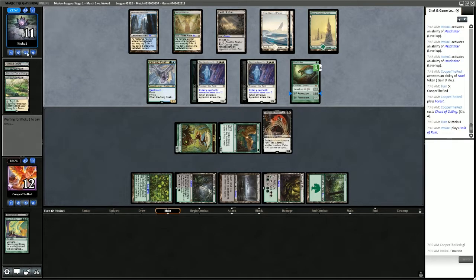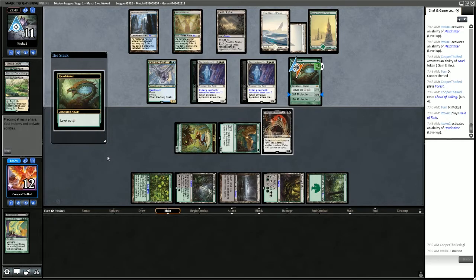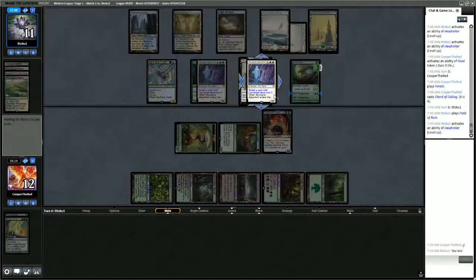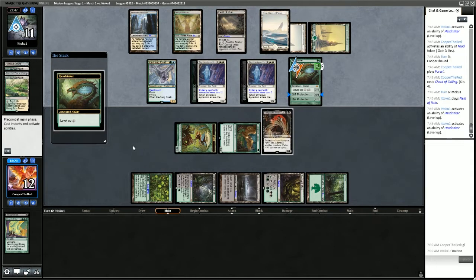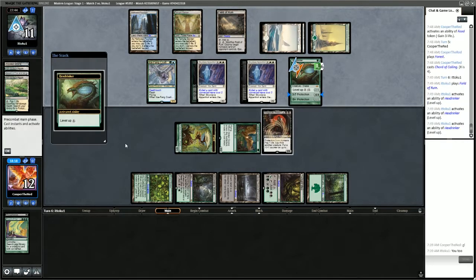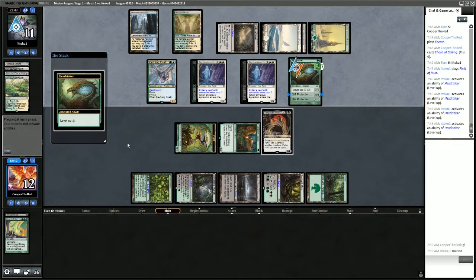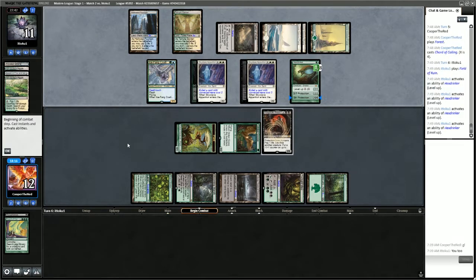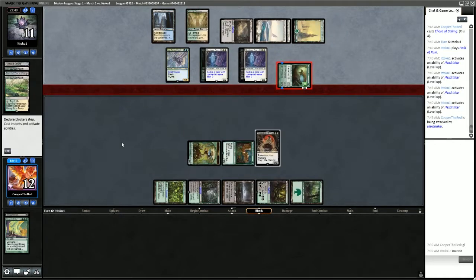There's the Field of Ruin we knew about — so they have Force of Negation and an unknown card. They're looking to give the Hexdrinker protection from everything. We're going to have to let that happen, unfortunately, and they'll just attack with a 6/6. We'll take 6, go to 6.